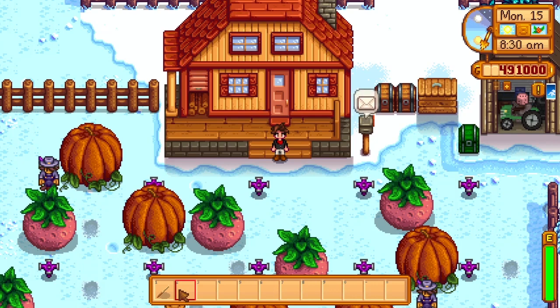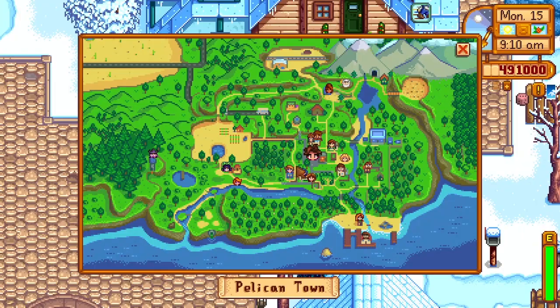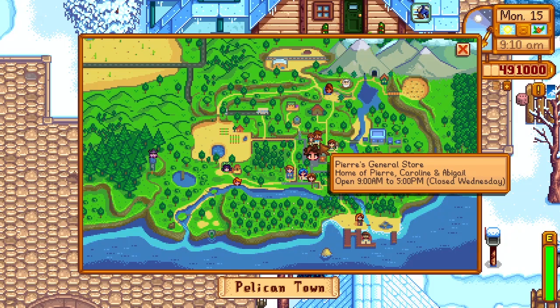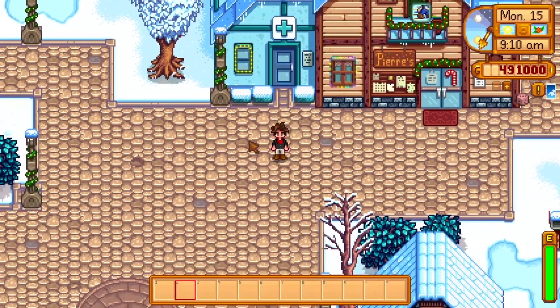Jadi kalian bisa ngegunain lockpick ini ketika rumah yang kalian ingin masukin itu udah ditutup, karena waktu. Misalnya Pierre tutup jam berapa ya. Pierre turunnya jam 9 bukanya. Jadi sebelum jam 9 dan setelah jam 5 itu kalian ditutupkan, kalian nggak bisa masuk. Atau pas hari Rabu - close on Wednesday - itu kalian nggak bisa buka. Jadi kalian bisa pakai lockpick.